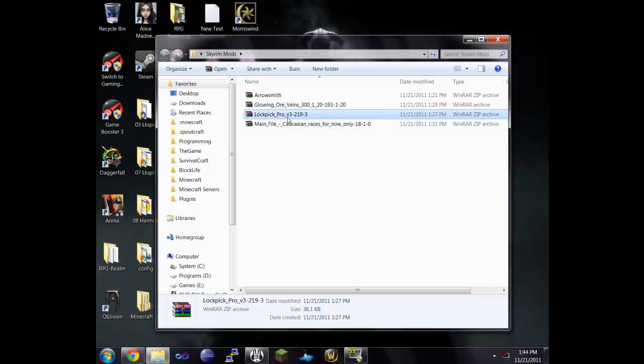Lockpick Pro makes it a lot easier to pick locks — from what I read, it shows you exactly where to have your lockpick when you try to turn the lock. I'm going to show you this for demonstration purposes, but in my Let's Play you probably won't see me using it because I consider it more of a cheat. And Arrowsmith is something a friend told me about — it allows you to make arrows out of materials, which could be something cool to look into.